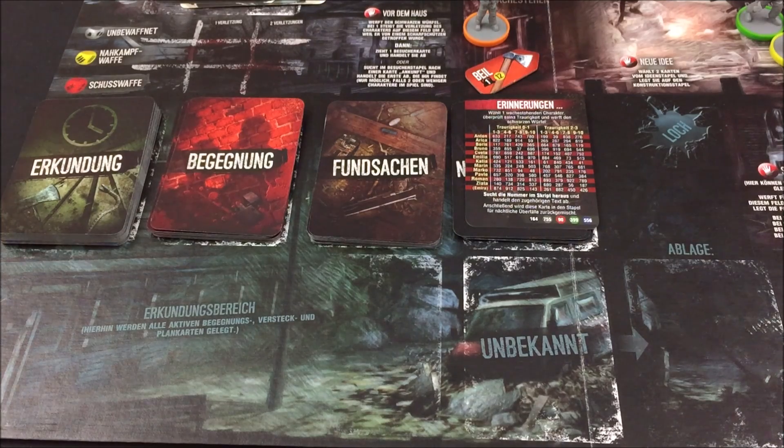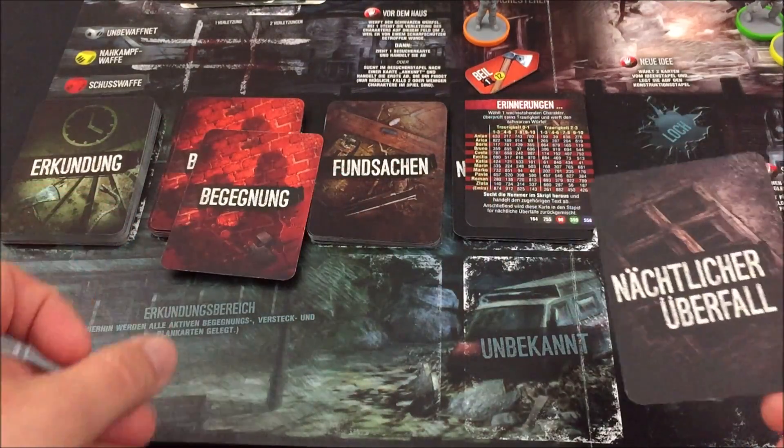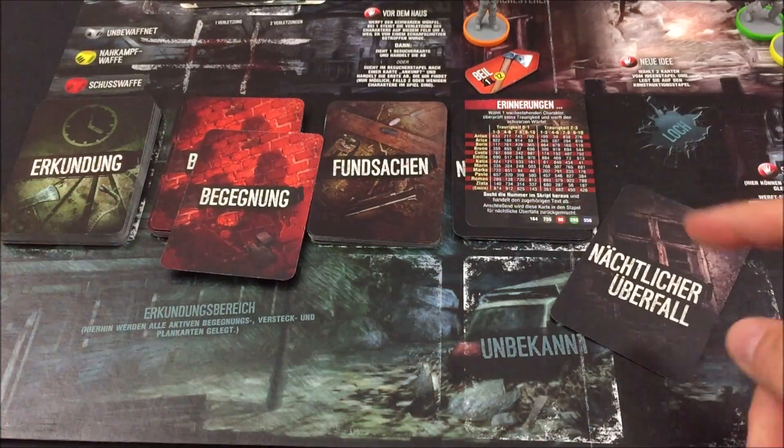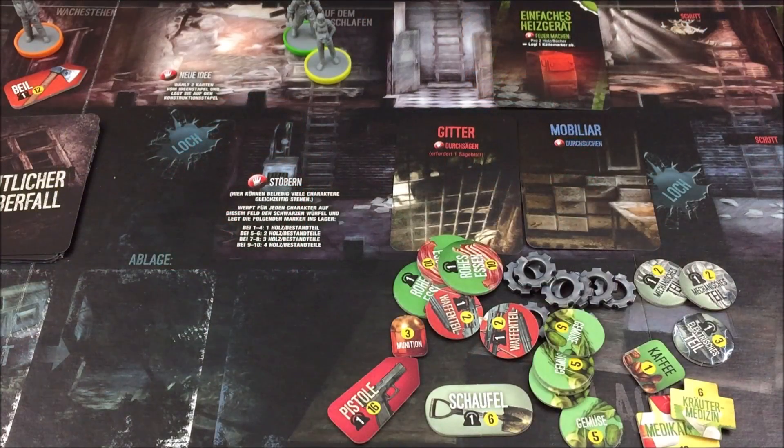Jetzt kommt wieder der Ausbruch der Kriminalität: zwei Karten, die wir den entsprechenden Stapeln hinzufügen – eine neue Begegnungskarte und eine neue Karte nächtlicher Überfall. Die Erinnerungskarte wird auch wieder eingemischt. Bisher läuft alles sehr, sehr gut – wir kamen immer mit einem blauen Auge davon. Aber wir befinden uns noch in Kapitel 1, es geht noch eine Weile.